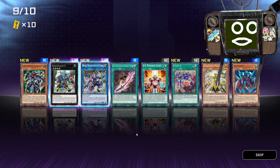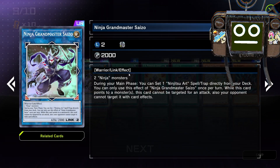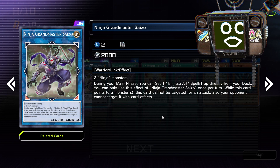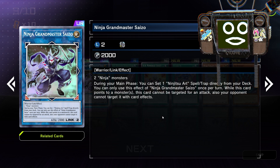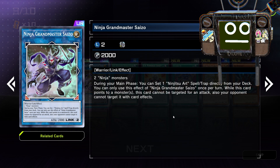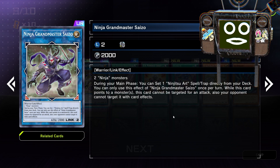What did I say about the ninjas? I didn't want ninjas. I guess I'm going to have to make a ninja deck at some point — they keep giving me all these ninjas. Two ninjas! During your main phase you can set one Ninjitsu Art Spell or Trap directly from your deck. You can only use the effect of Ninja Grandmaster Saizo once per turn. While this card points to a monster, this card cannot be targeted for an attack; also your opponent cannot target it with card effects.